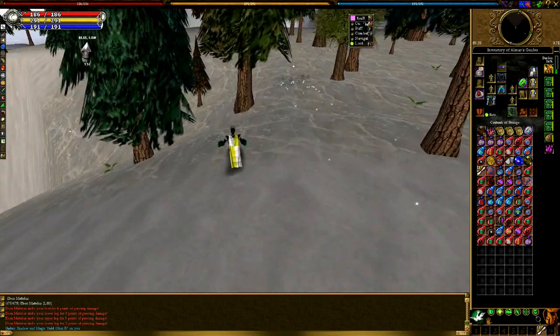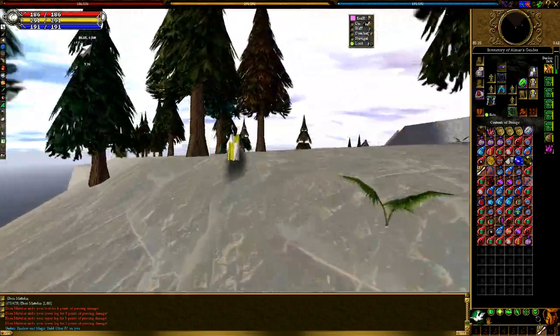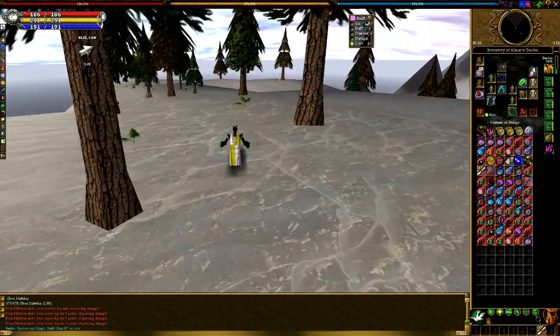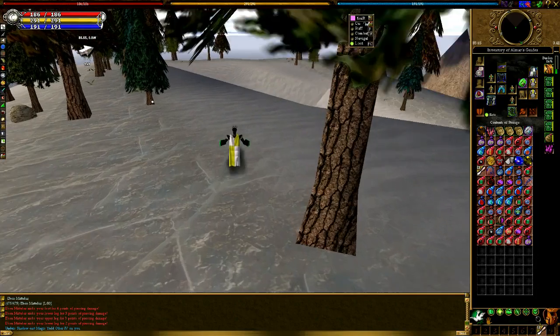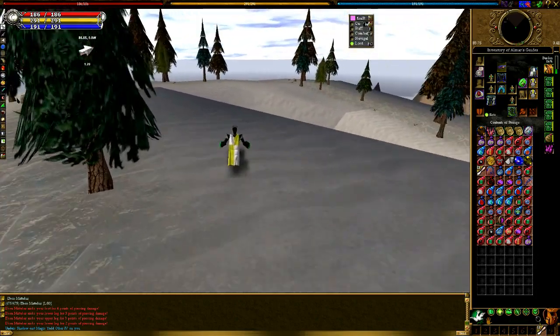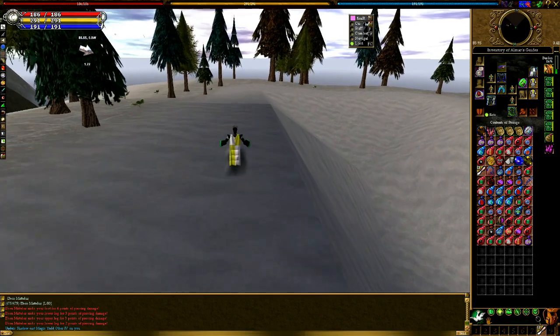I'm just doing some running now. You want to follow these snowy platforms all the way around, circling around, and then you'll be able to go down and you'll see the big Temple of Enlightenment head, which you'll be able to double click on. When you double click on him, he'll give you a list — he'll tell you a spell component.